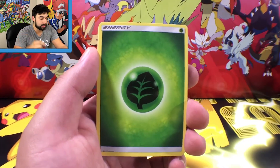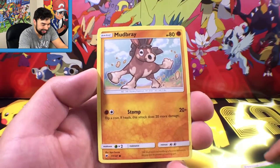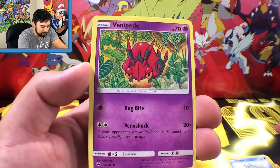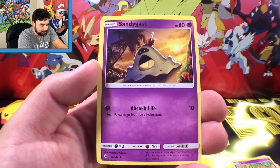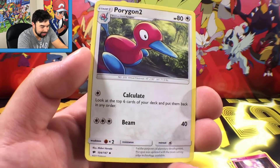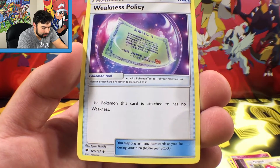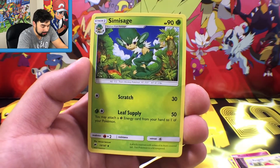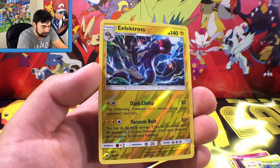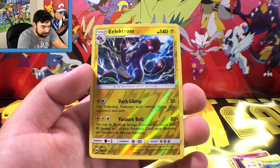I also have a new audio setup — let me know if you guys like it better or worse. Let's continue. We are starting out with a Mudbray with Stomp, a Horsea with Water Arrow, a Venipede with Bug Bite and Venoshock, a Sandygast with Absorb Life, a Morelull with Ram — this is my first pack. Porygon-Two with Calculate and Beam, a Weakness Policy — the Pokemon this card is attached to has no weaknesses, which is pretty cool. And a Simisage with Scratch and Leaf Supply.